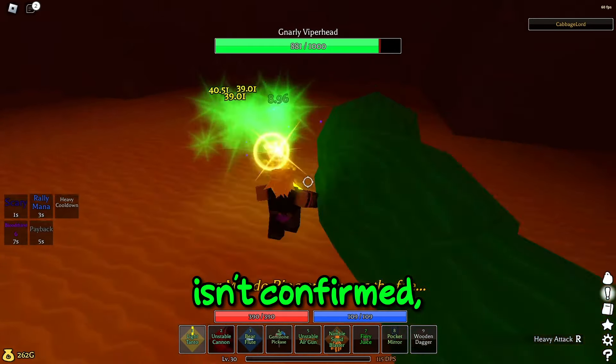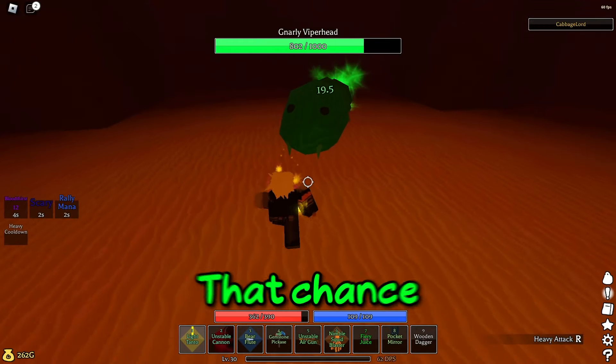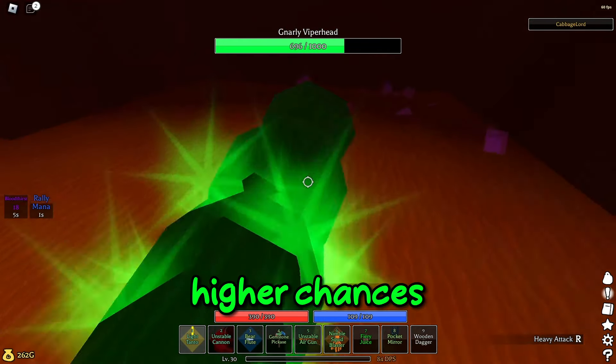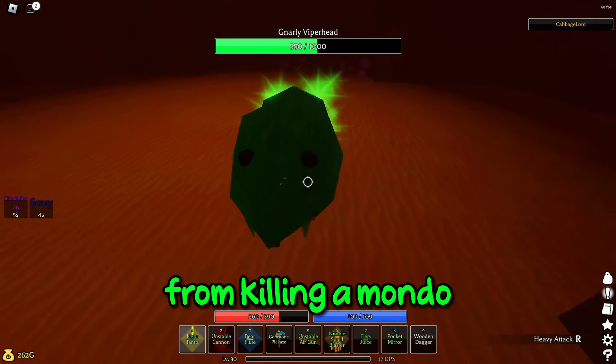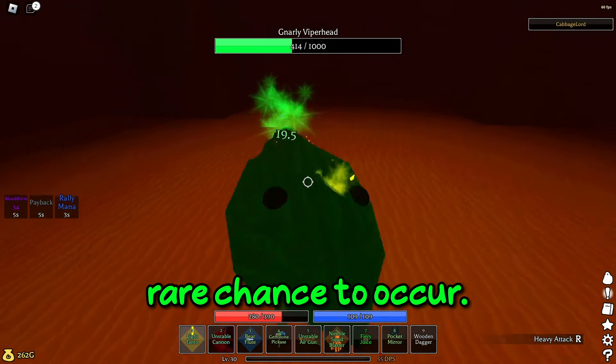Now, this isn't confirmed, but from what I've seen, every boss in the game has a chance to drop a gem, and when they're mondo, that chance is amplified. Depending on how difficult the boss is, you do have higher chances of getting gems. One time I did get a gem from killing a mondo viper head, and by then I killed like 20 more and never got another one, so I assume that's a pretty rare chance.